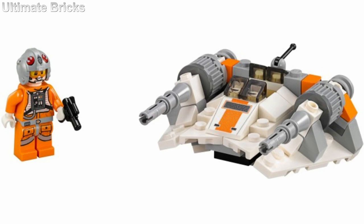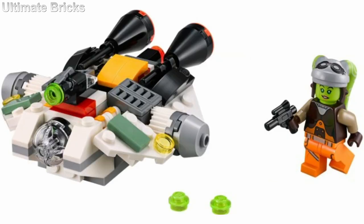In 4th place is the Ghost. Again, it's another square vehicle that is already the right shape for the Micro Fighter line. To have Hera Syndulla included is very cool, especially since they don't usually include named characters in these Micro Fighters. That really does seem like a very nice touch, and I think the whole build looks really good.